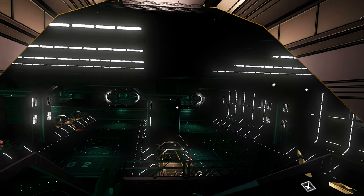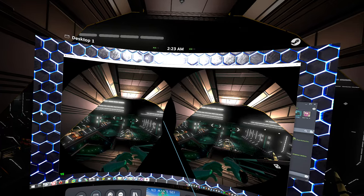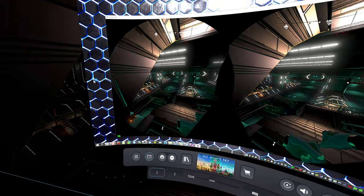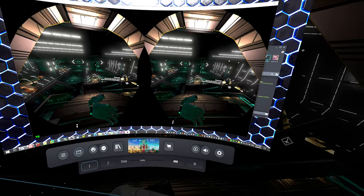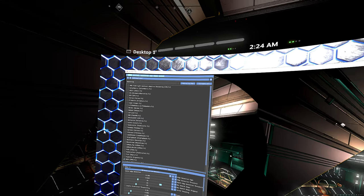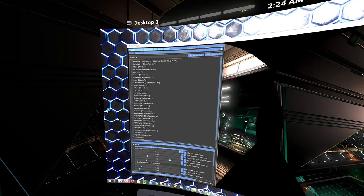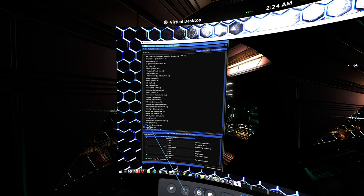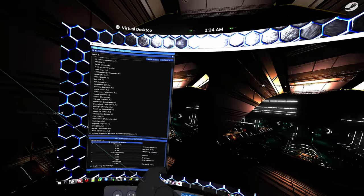SMAA in ReShade does nothing whatsoever. We should be on this one because this one allows us to use our mouse and keyboard. Something's preventing us from moving the mouse while VR is open — that's lovely, I really needed my mouse. Because something wants to lock my mouse in place — there we go, SMAA is off now. The only one I need is the VR image sharpening and color adjustment, that's the only one that actually works in VR.